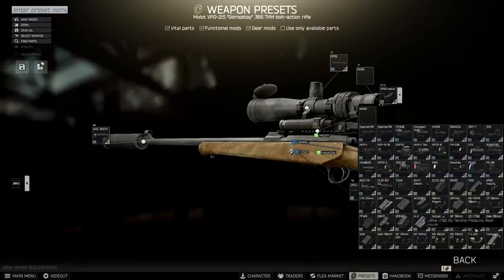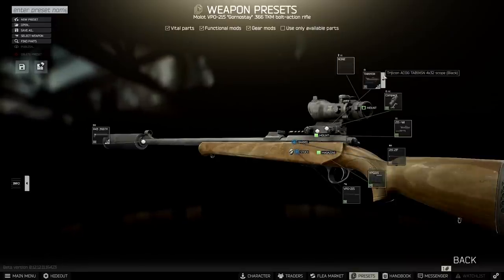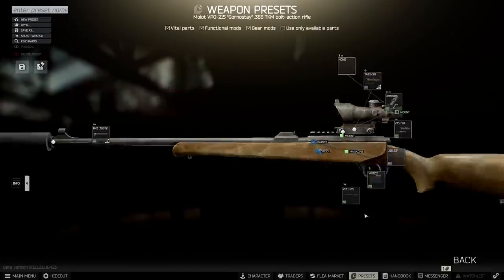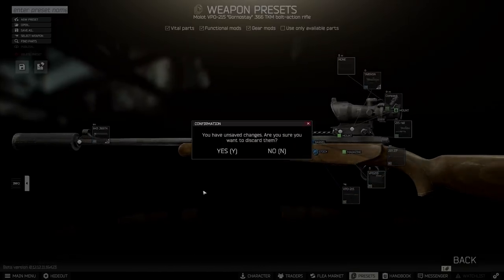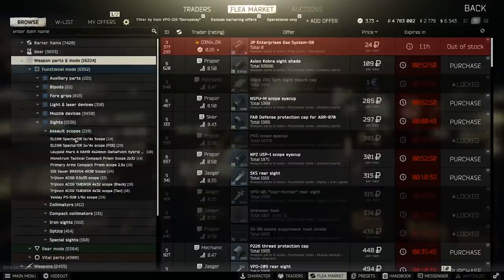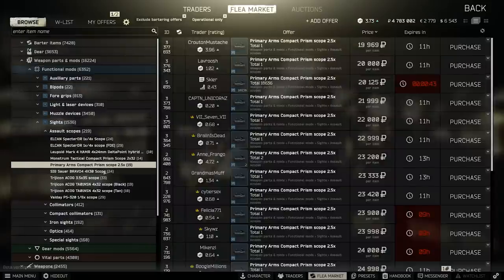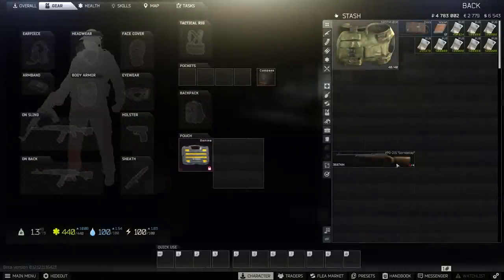ACOGs are also worth mentioning - they share a mount with the prism and are about 20,000 each, which is fairly cost effective, and they were made slightly better in the optics refresh Battlestate did about six months ago. A quick tip for those who are new: you have to identify items before they appear in the weapons presets menu, so go through the flea market and middle click on all the items in the category you want to check out. It's a bit tedious but you only have to do it once and it makes life a lot easier when modding.